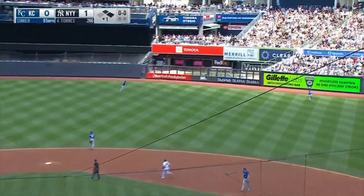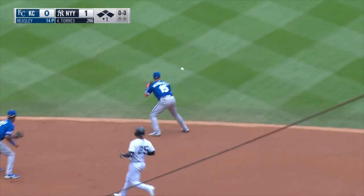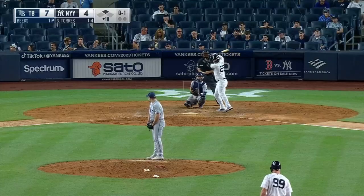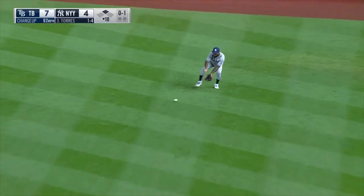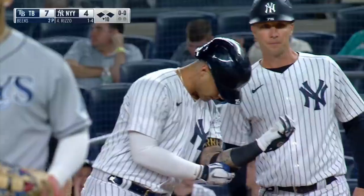That one is ripped into right center field — long run for Taylor, he's not going to get there. It's off the base of the wall. Judge scores. Benintendi is almost right behind him and puts on the brakes at the last. That is a base hit to right field — a base hit for Torres and the Yankees with runners on every corner.